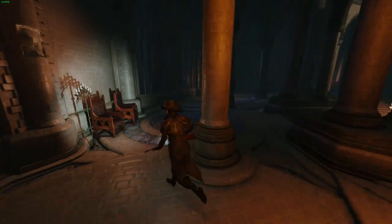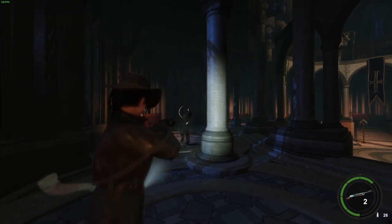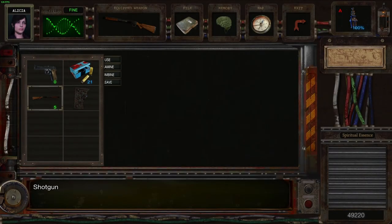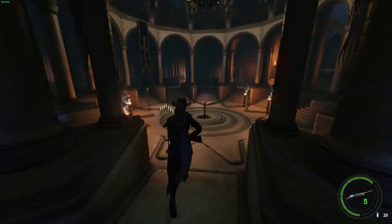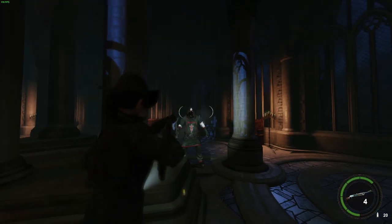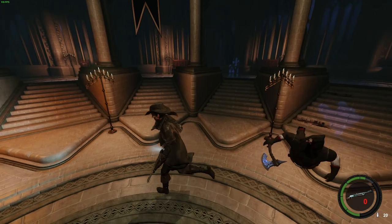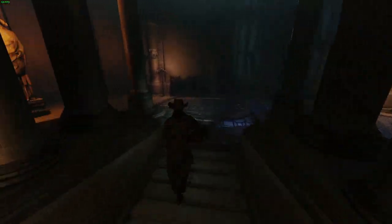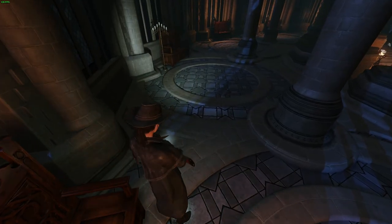Luckily, they're these long-range guys, so we're not going to worry too much about them, but we're going to take them down all the same. Even though, to be honest, it seems a little bit pointless. There should be one more — yeah, he's over that side. Let us bring swift justice to the lad. These guys seem a little bit inconsistent with the amount of damage they take. He took about four shots, but the other guy took six shots and they all hit him. A little bit odd, but whatever. He's bleeding out — I'm going to take the magazine. Seems no reason to leave it for the roaches.